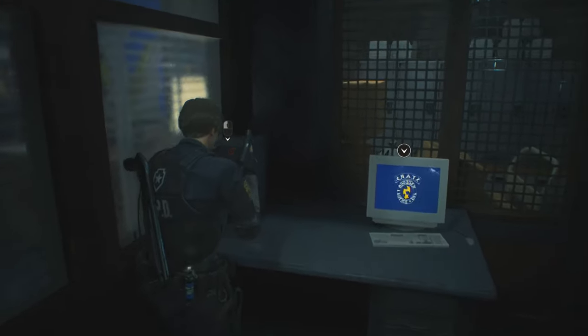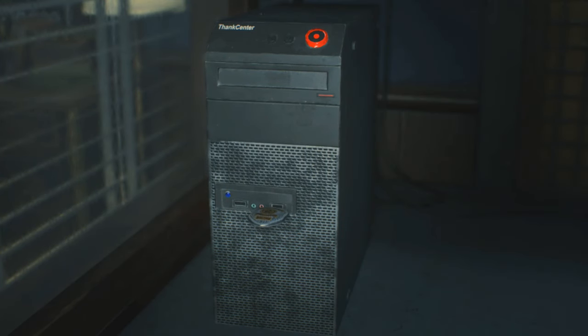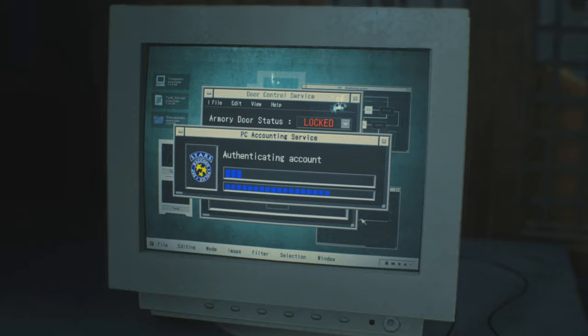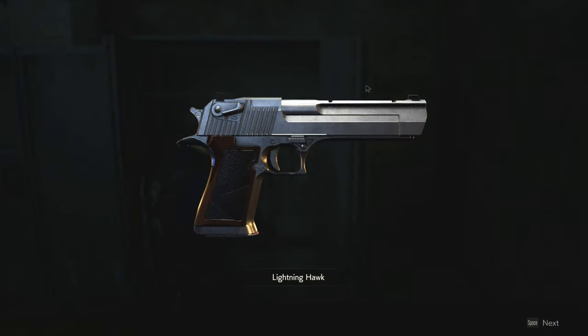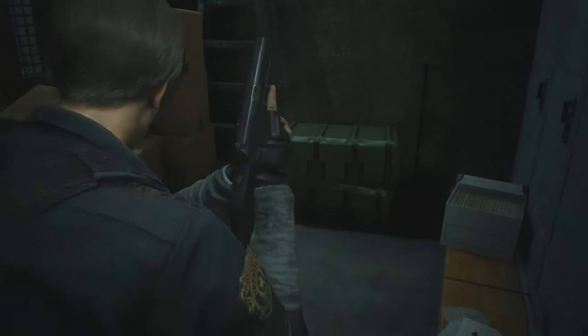Let's get inside here. I'm not sure if this is a safe place, so let's not dwell for too long. Going to use the dongle key and I hope this is going to open the armory — yes it is. Nice, give me that weapon. I have some ammo for it.